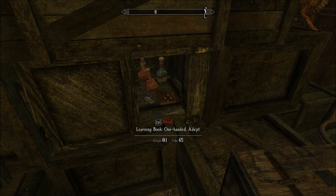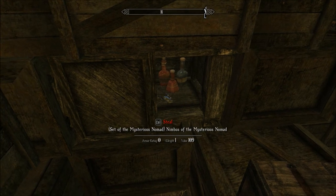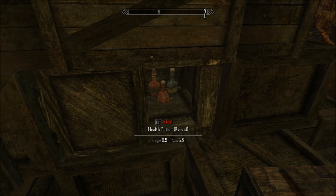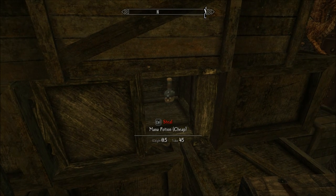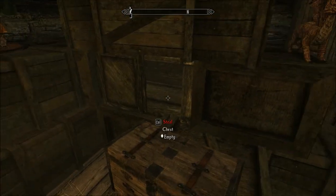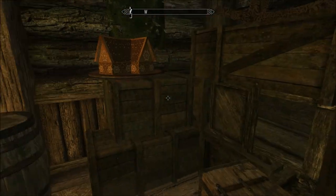So I've got a learning book for one-handed adept, a set of the Mysterious Nomad collection — Nimbus of the Mysterious Nomad. I don't even know what that is; I haven't looked at it yet. Steal this, steal that, steal that. Anything else in there? No, I think that's all.